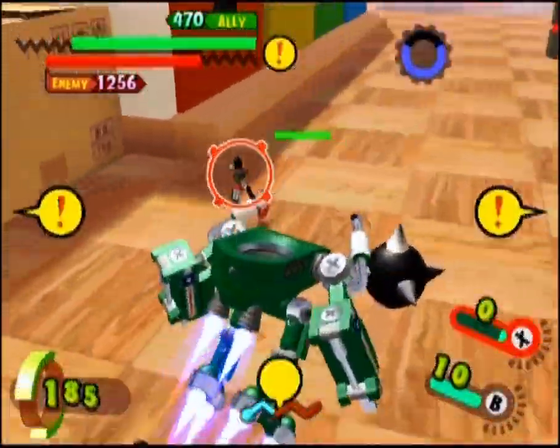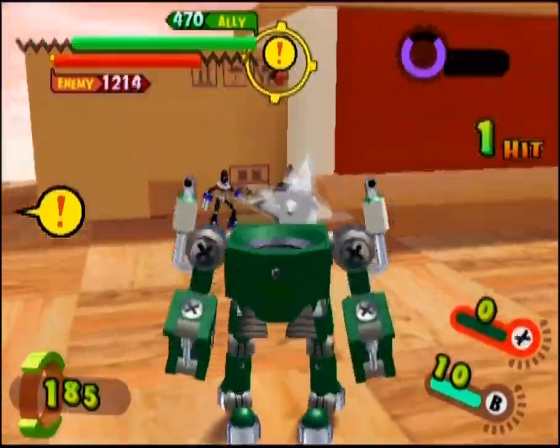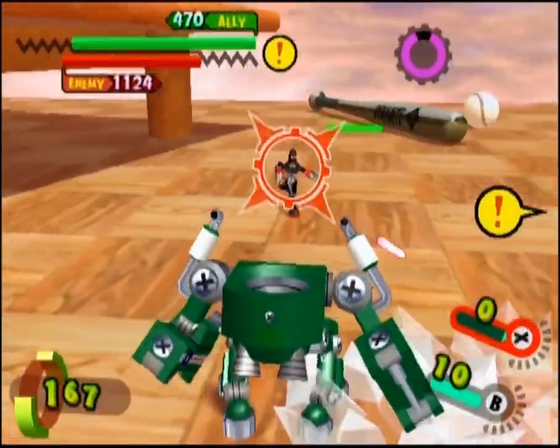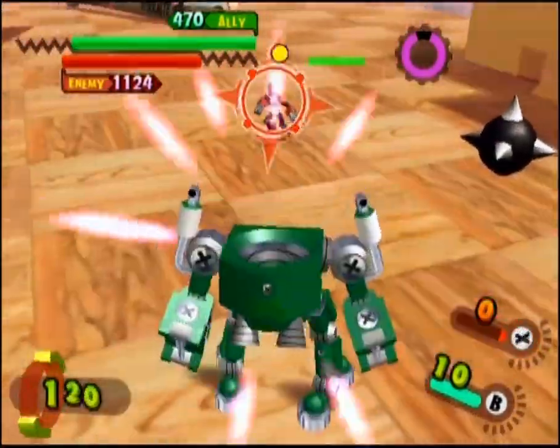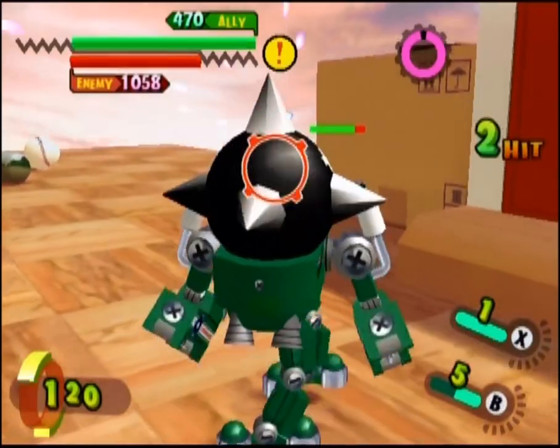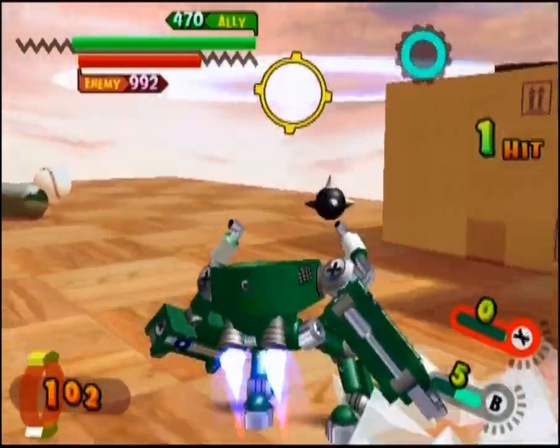If you activate hyper mode, you can sometimes have two at once, which can make it quite useful, especially considering how devastating it is. However, it's also a very slow attack, so if you're going to use his special ability, make sure you've got an opponent who's pinned down.